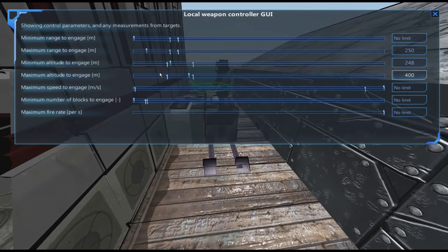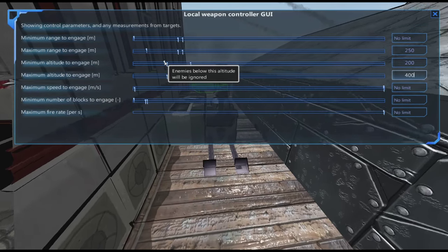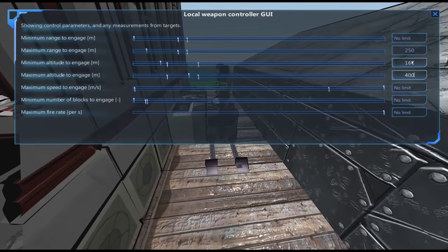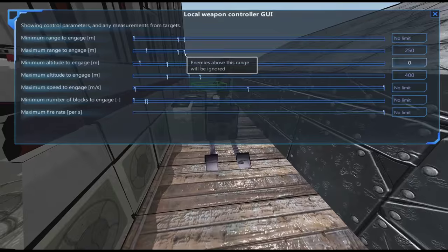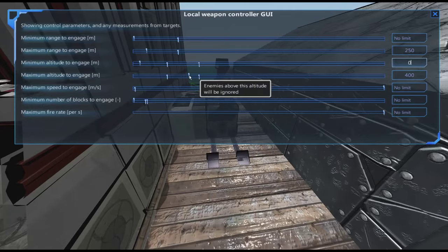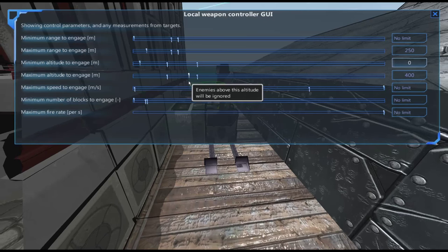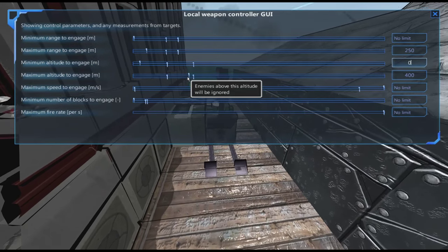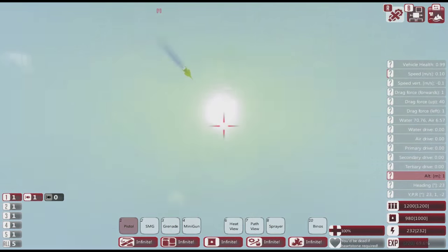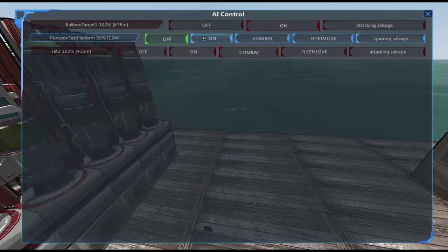Remember these missiles have a 500-meter range so they should be able to reach up, but we need to reduce vertical range — minimum altitude — to about 200. We need to make sure he actually comes within range. He's coming within range, within the vertical — he's actually a bit higher than our target, but he's diving in, so we can capture him in his dive.